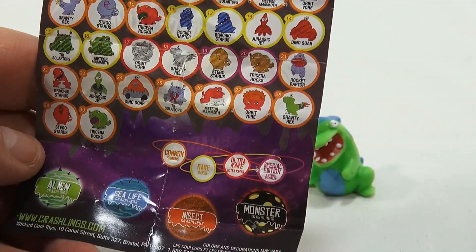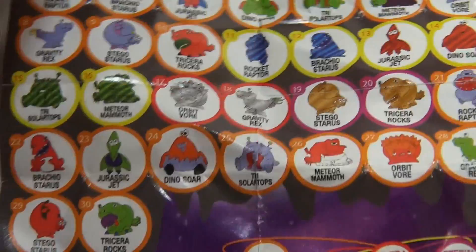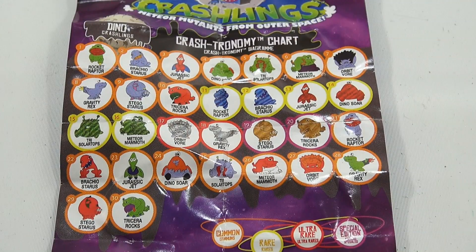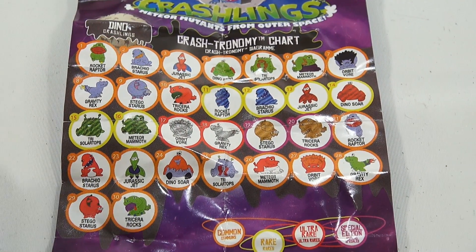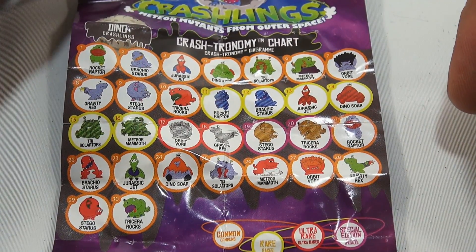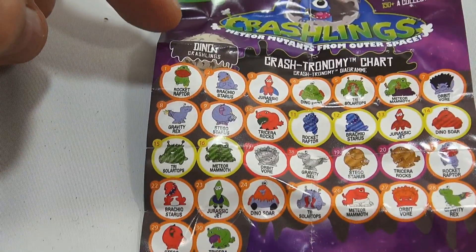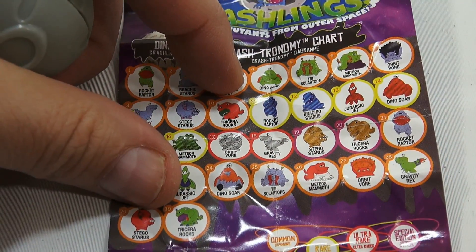So Crashlings — Crashtronomy chart. Let me zoom into that chart so you can study it. Do you have these? Do you collect these? It looks like there's also a sea life series. So there's the Dino series, the Alien, the Sea Life, the Insect, and the Monster.